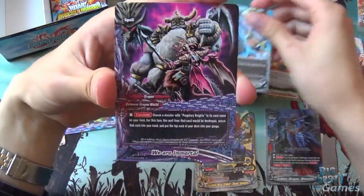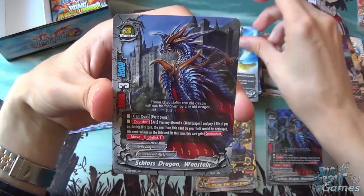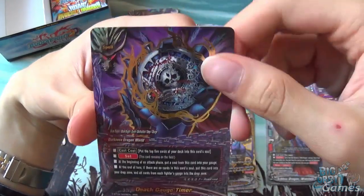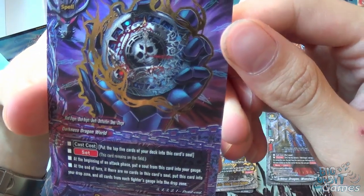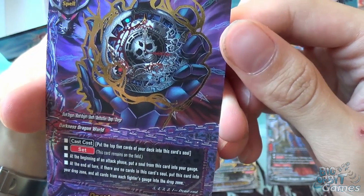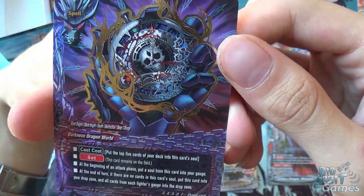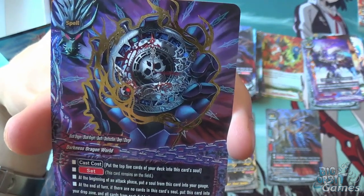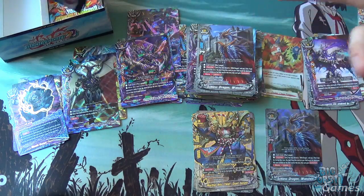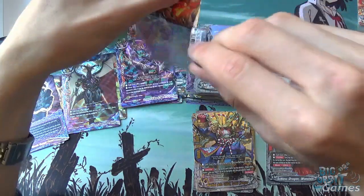Soaring Dragon Spirits, We Are Immortal, Godly Speed of Dragons, Schloss Dragon Vanstein, and Death Gauge Timer — a spell card. Cast cost: put the top 5 cards from your deck into this card's soul, then set it. At the beginning of your attack phase, put a soul from this card into your gauge. At the end of the turn, if there are no cards in this card's soul, put this card into the drop zone and all cards from each player's gauge into the drop zone. As the name says, it's a nice little timer — you keep using your gauge until the point when you can destroy your opponent's gauge too.